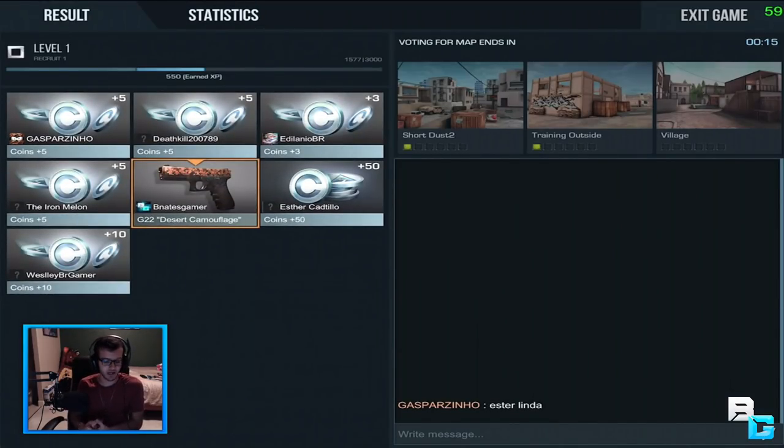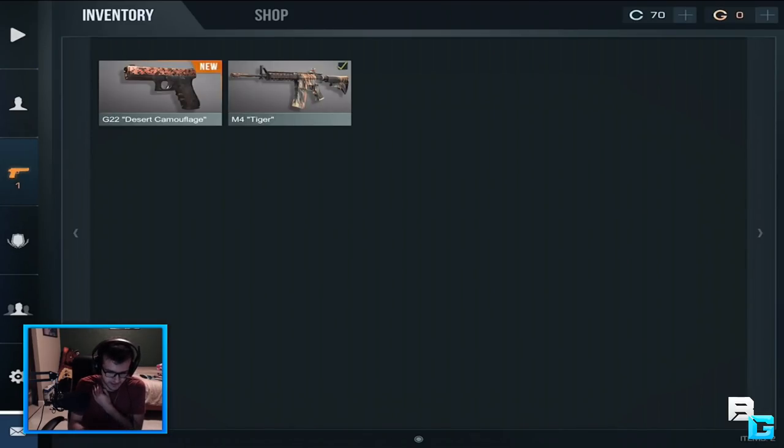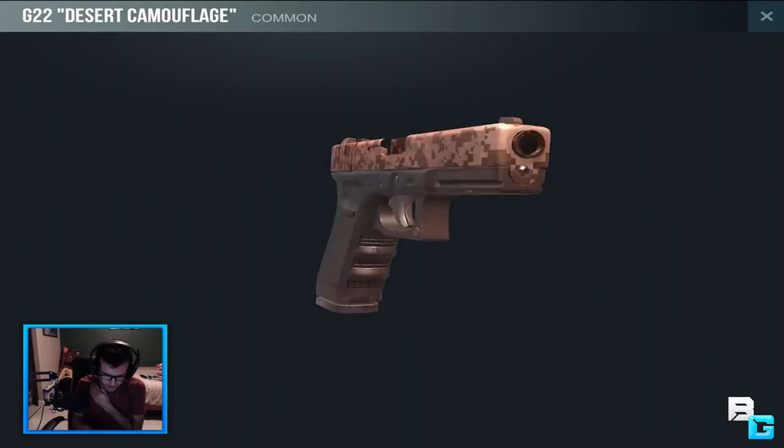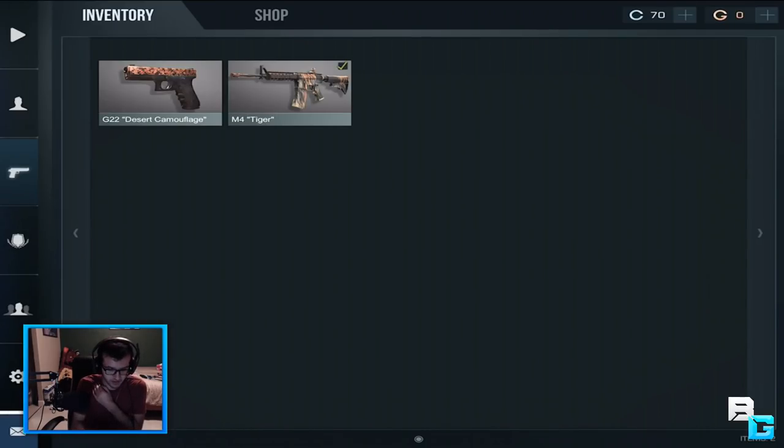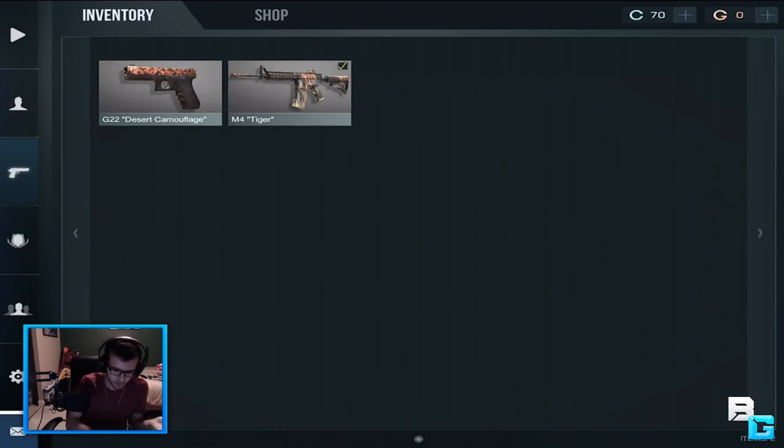You can get coins to get a case. This is actually the first time I ever got a camo, so there you go — you can get a camo as a reward. I'm pretty sure it's random and doesn't have to do with who does best. You can also craft: if you have a certain amount of skins, you can exchange, like, 10 common ones for an epic one.